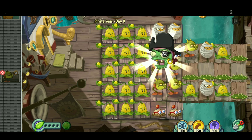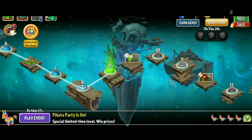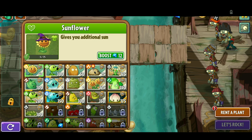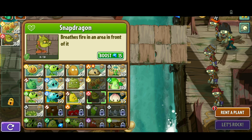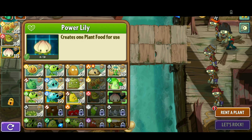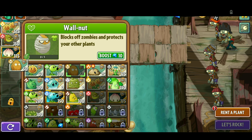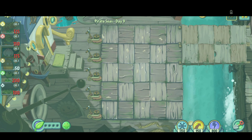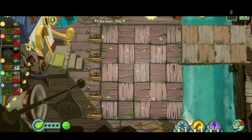Now we got a Pinata — that's nice. Level 9. This is where we're gonna unlock the Spring Bean, so this should be nice. Finally, we're gonna pick: Twins, Snap — give me probably the Power Lily. And then give me the Walnut, repeater, and let's go Spikeweed. I'm gonna speed it up for the beginning part because, like I said, it goes by pretty slow.